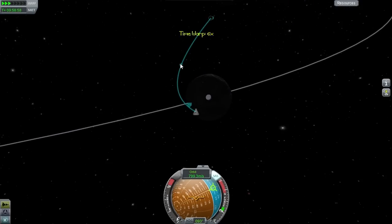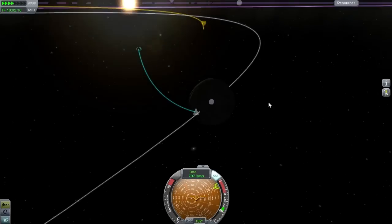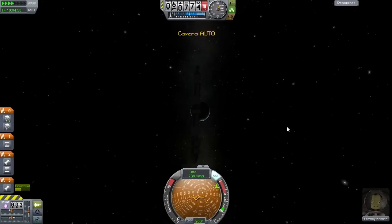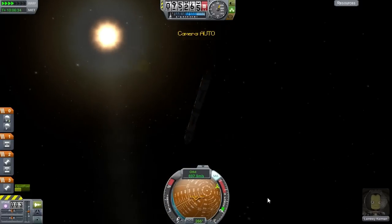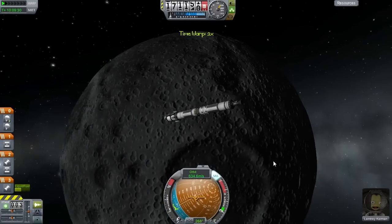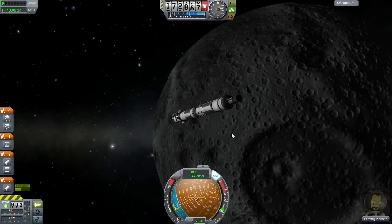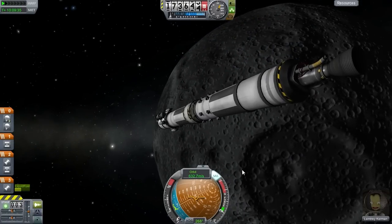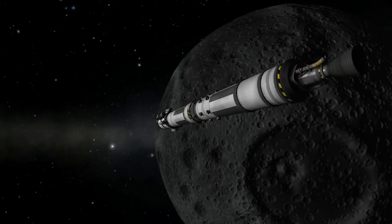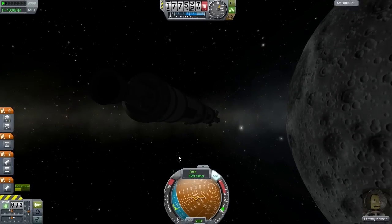Let's go ahead and speed this up. We're on the dark side so we're not getting a lot of solar power. Let's slow this down and take another screenshot. Let's see what happens when we get back into Kerbin's influence.